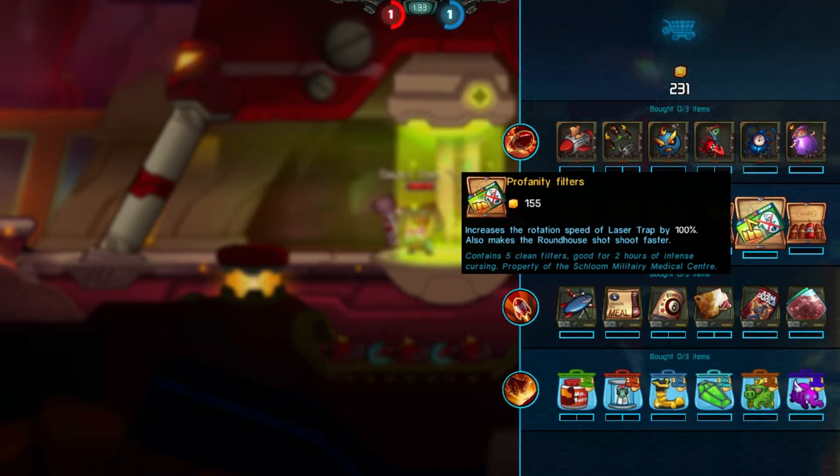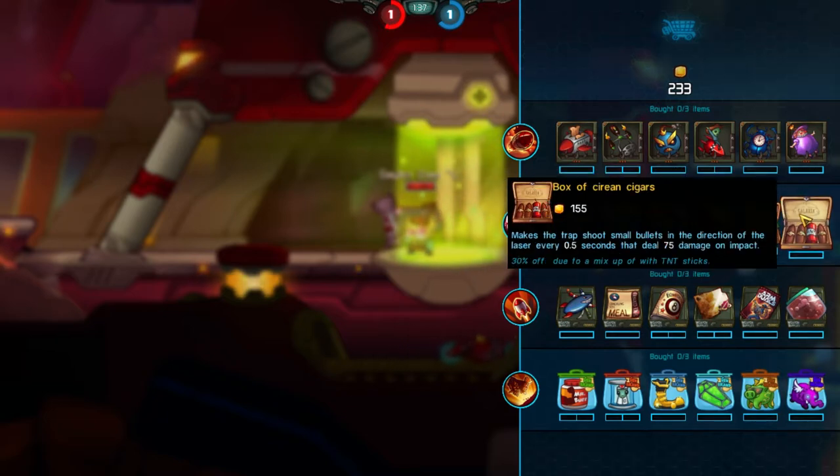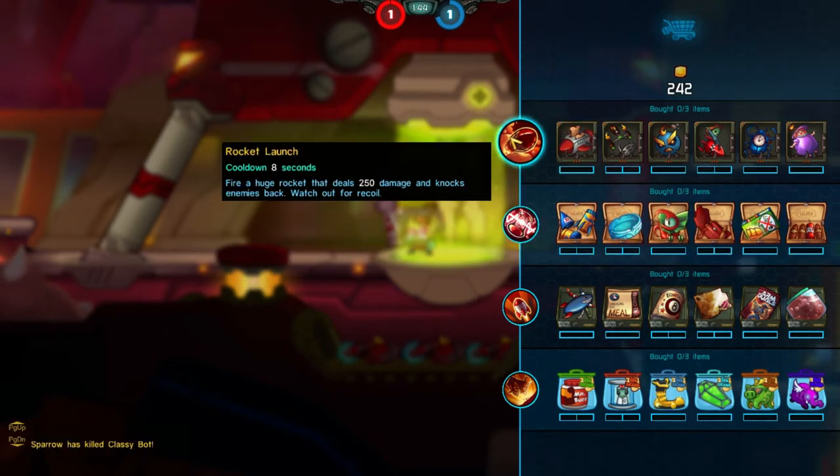Increases the rotation speed, and also allows the rockets in the next skill to shoot even faster. And yeah, you've got the rockets here — which if an enemy is standing on top of the laser trap, they're basically going to be dead. Really cool.